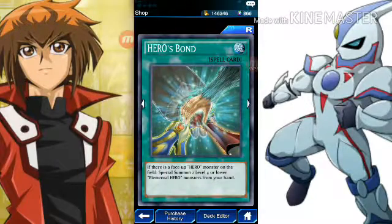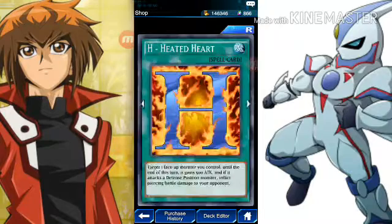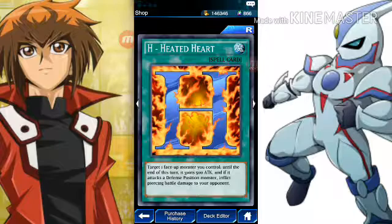Then we have Heroes Bond — if there is a face-up hero monster on the field, special summon two level four or lower elemental hero monsters from your hand. Heated Heart: target one face-up monster you control until the end of this turn — it gains 500 attack, and if it attacks a defense position monster, inflict piercing damage. That's a really good card — I can see how it'd be useful, like when you want to finish your opponent off.